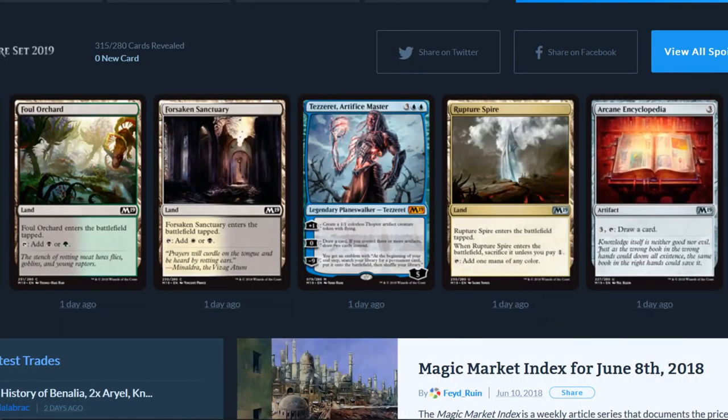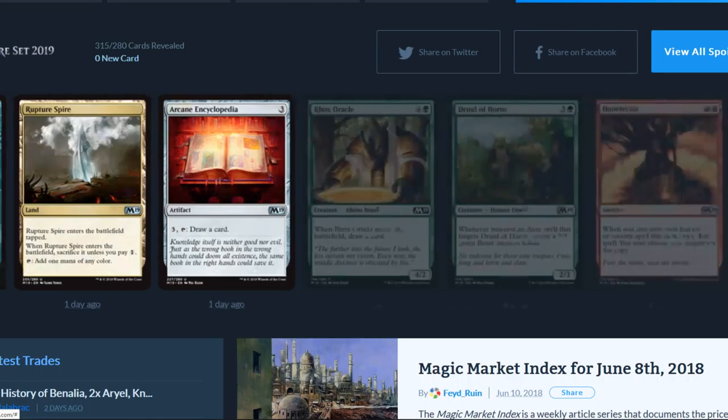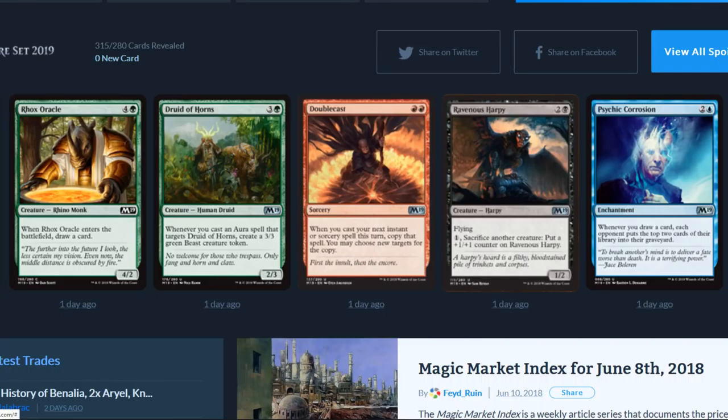Rupture Spire enters the battlefield tapped; when it enters, sacrifice it unless you pay one mana of any color — that's a reprint. Arcane Encyclopedia is a three-drop: for three, tap it and draw a card. Not too bad.